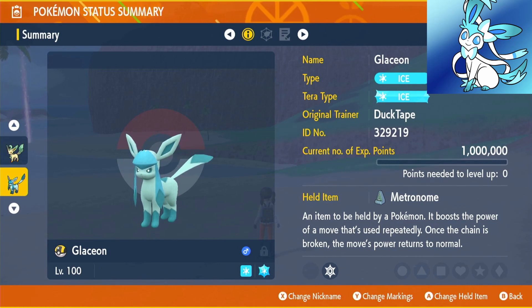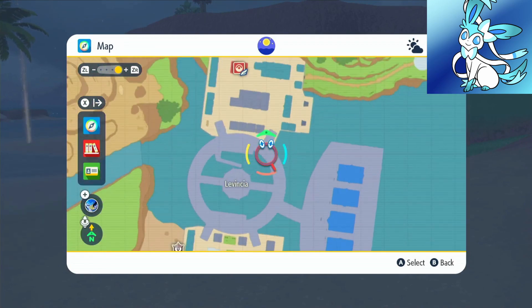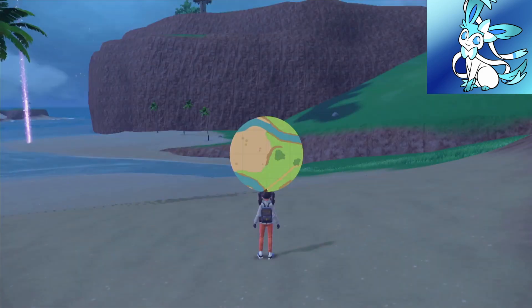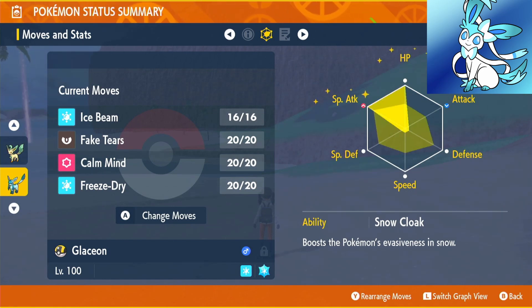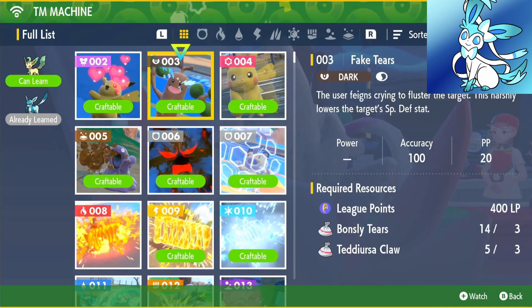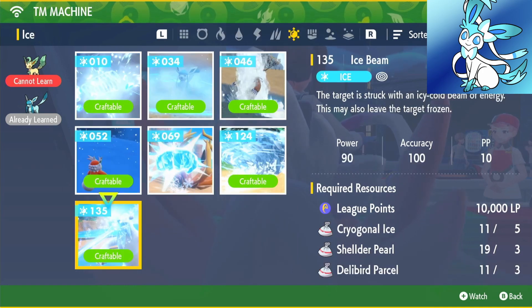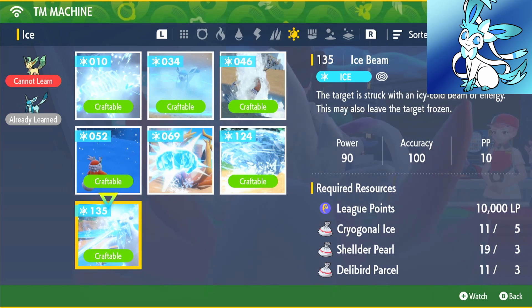The next Pokémon is Glaceon, holding the Metronome. Our moveset is Ice Beam, Fake Tears, Calm Mind, and Freeze Dry. Our ability is Snow Cloak. We're using Modest Nature, up in Special Attack, down in Attack. EVs go into Special Attack and HP. Glaceon can learn Freeze Dry from level up. For the other moves: Fake Tears is 400 points, 3 Bonsly Tears, 3 Teddiursa Claws. Calm Mind is 3,000 points, 3 Stantler Hair, 3 Indeedee Fur. Ice Beam is TM 135 — 10,000 points, 5 Cryogonal Ice, 3 Shellder Pearls, and 3 Delibird Parcels.